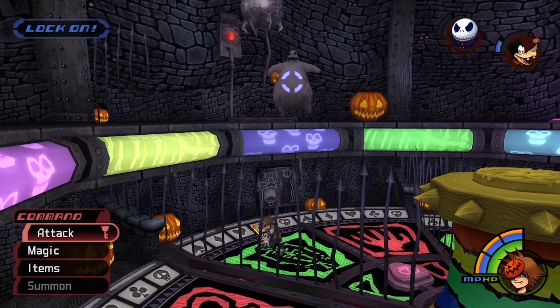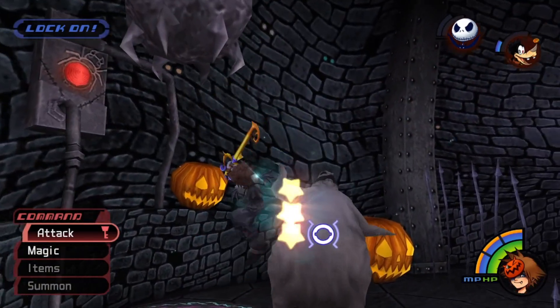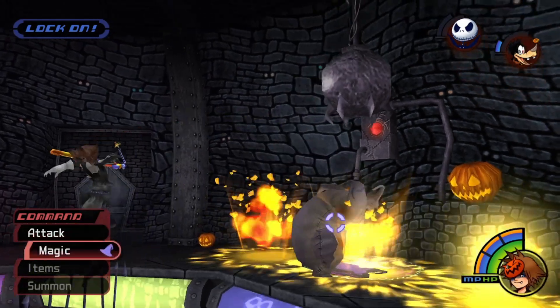You're going to want to lock onto Oogie Boogie and make sure you click on the one he's in so you'll be able to get attacks off. Jump to the side of him so he doesn't hit you right away — let him attack and then go in for some aerial combos.